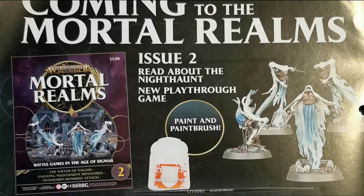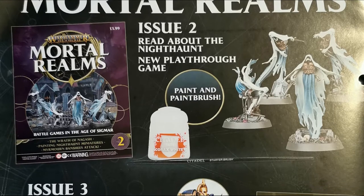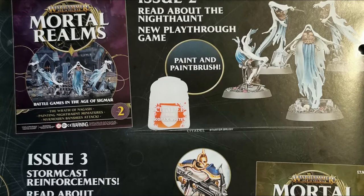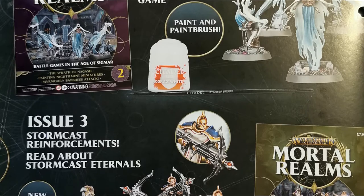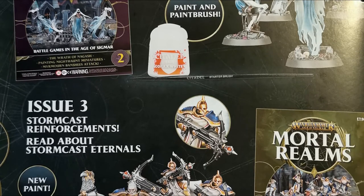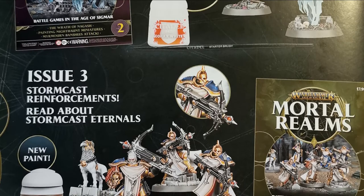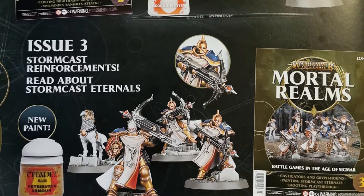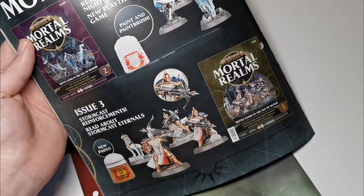Here's an overview of what's to come: issue two covers the Nighthaunt and you play the new game, getting your first paint — Corax White, which you'll need for the ghostly models — plus a starter brush. Issue three brings Stormcast reinforcements, more lore, and your first base color for the Stormcast so you can paint all of them up as well.